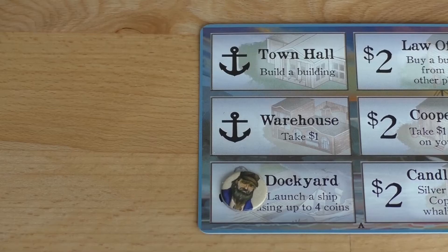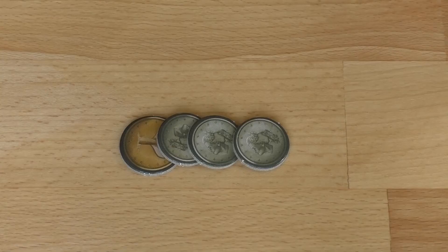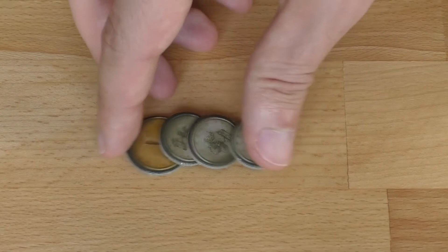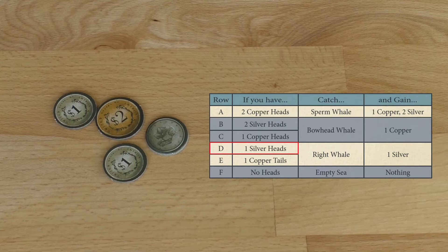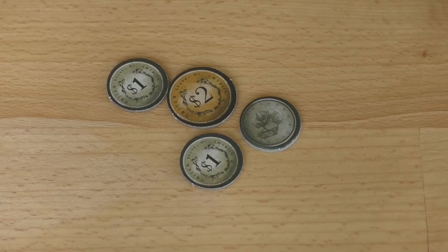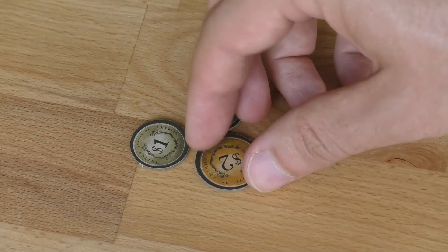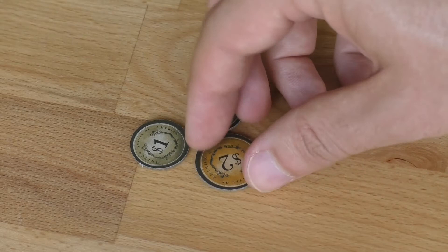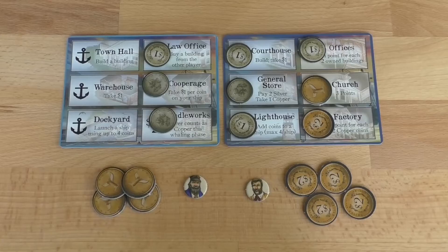The second player then selects and completes their one action of the round. After each player has selected their action, the whaling phase then begins. The player with the most coins on their ship begins by tossing their ship coins. They can then use their tossed coins to catch one whale, as determined by the whaling chart. The coins gained by catching a whale come into the player supply. One coin used to catch the whale also comes back to the player supply. The remaining ship coins stay on the player ship for the next whaling phase. The game end is triggered when all nine buildings have been built or when the copper coin supply is empty. For scoring, the points from copper coins and own buildings are totaled.